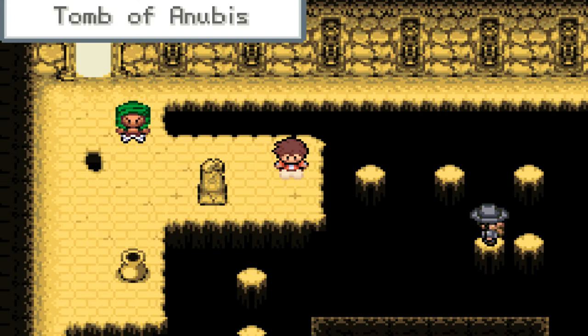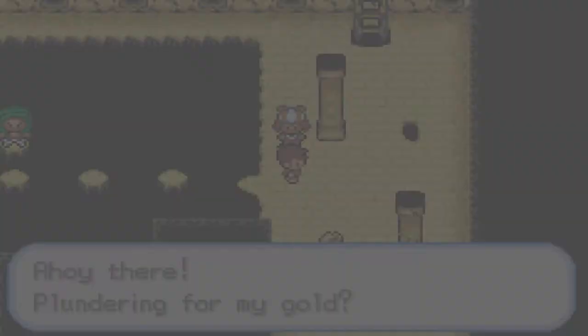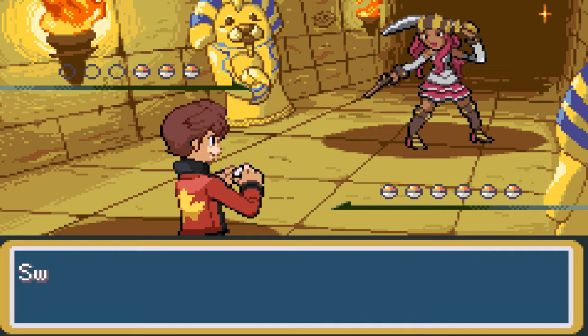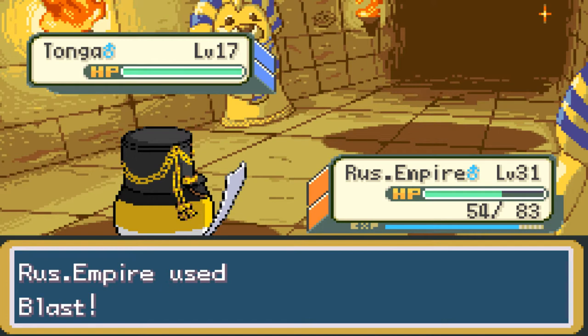He has an interesting looking outfit. Is he a trainer? Yeah, I think so. 'Ahoy there! Plundering for my gold.' I don't know if it's your gold. You are challenged by Swashbuckler Bonnie. Okay, so we'll find pirates in a pyramid, I guess. This is Tonga — they are a water type. Have the Russian Empire just use Blast, and try to smash them apart with that move. Blast does like half HP. Tonga uses Channel Mines, which is going to be super effective. I won't be surprised if Swashbuckler trainers just use water types, which would be very annoying.